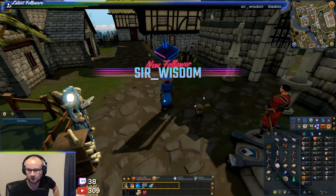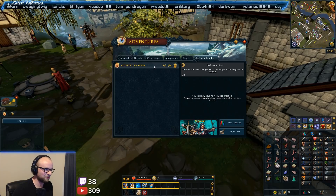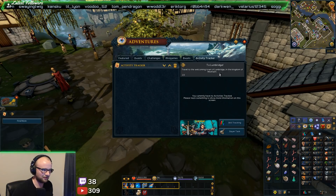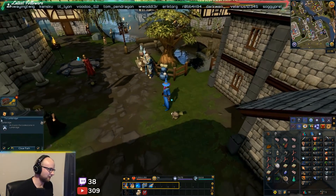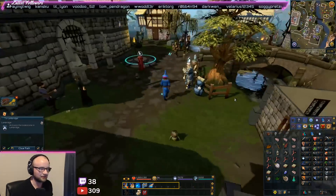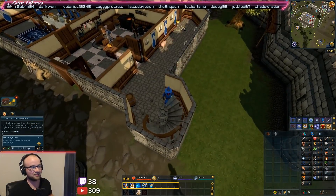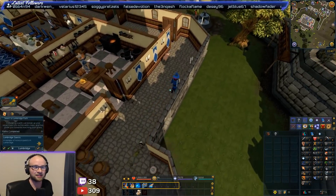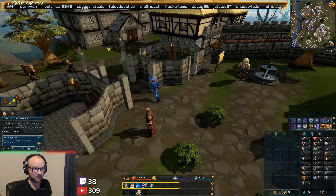Yeah, thank you for the follow-up wisdom. I think today we're going to just continue going on with the activity tracker. It says we've got to go on to Lumbridge, which we are here now, and then we've got to activate the loadstone. I figured we might as well stream it because it's better for the interaction, right? You guys can actually see what's going on live.